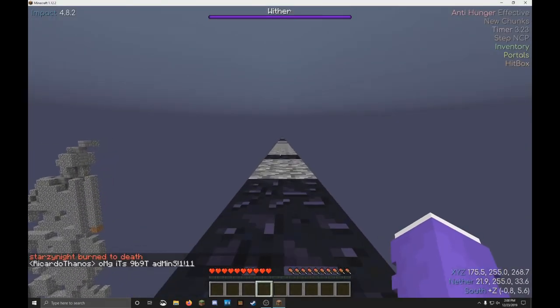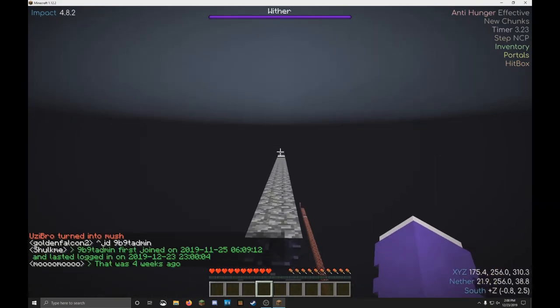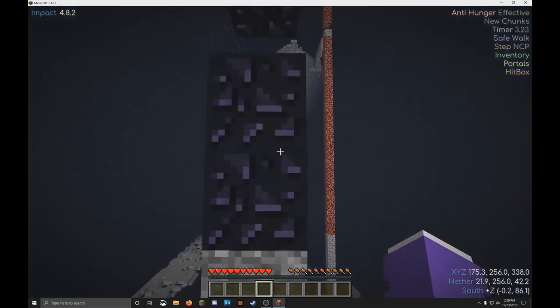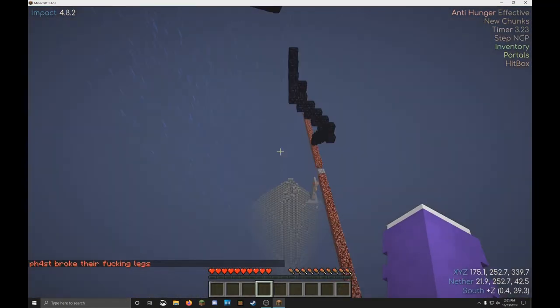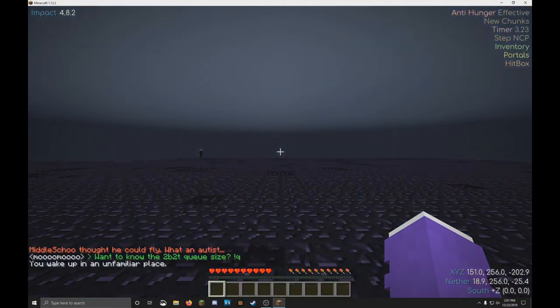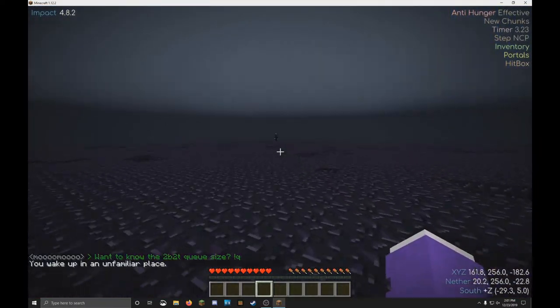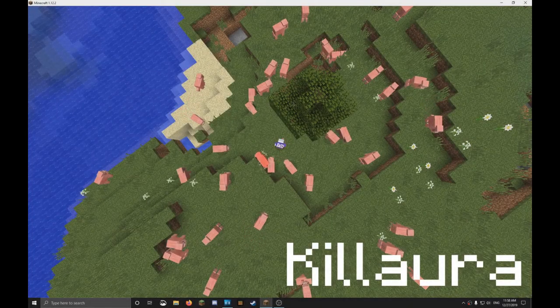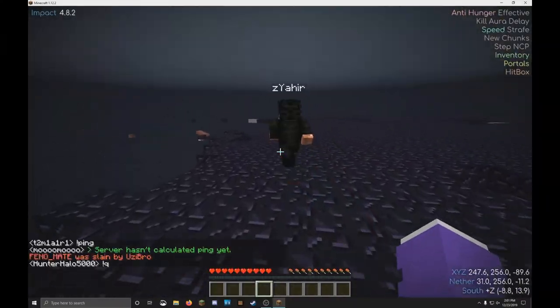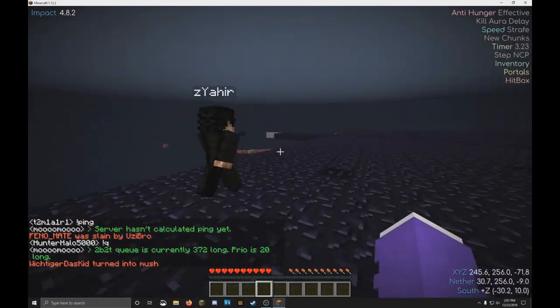Here I use Timer to go on a very narrow bridge that has a hole in it. I almost fall, but thanks to Safe Walk I do not. Safe Walk basically allows you to go on the edge of a block but does not let you fall unless you manually jump. This is very useful if you're using Timer in nether highways.